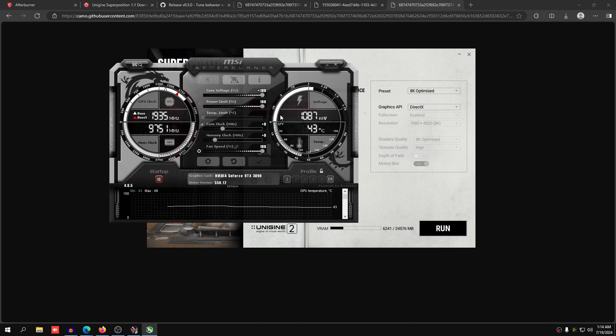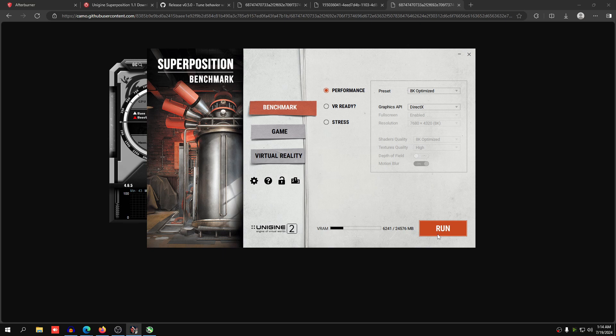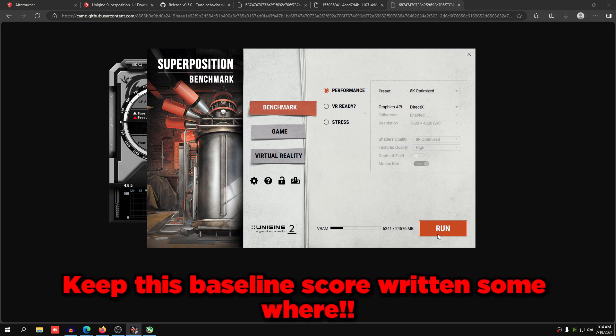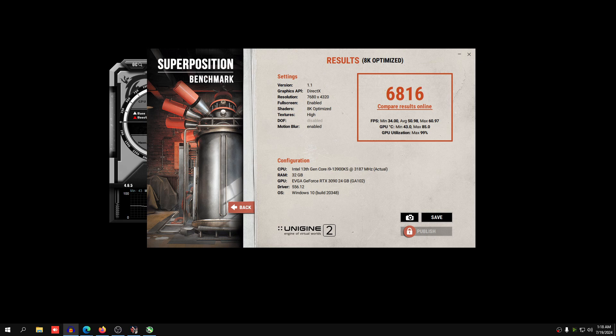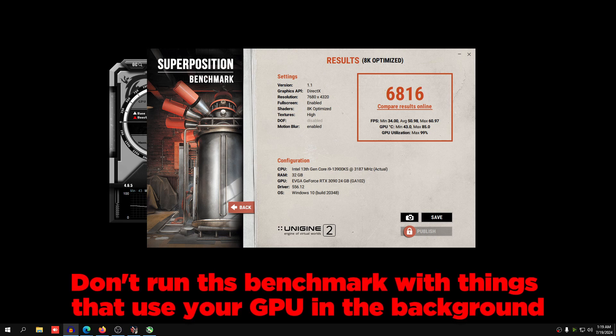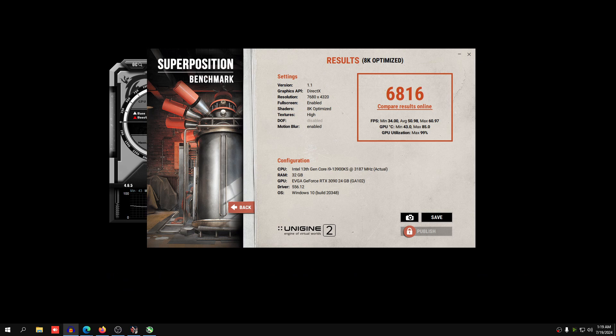Set everything — core voltage, power limit, and temperature limit — to maxed out. Fan speed maxed out as well. Then press Run on your Unigine benchmark and you will get a baseline score. We're going to make sure our score goes up from this baseline whenever we're overclocking. I got a baseline score of 6816 with OBS and Nvidia Broadcast running, which probably lowers my score by around a thousand, so close out anything using your graphics card when running the benchmark to get a proper baseline.